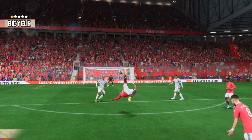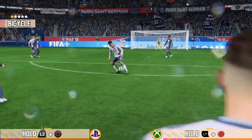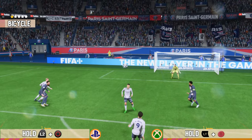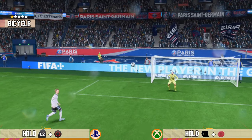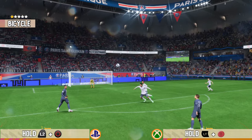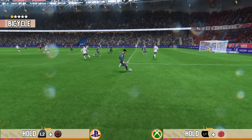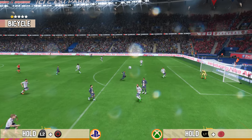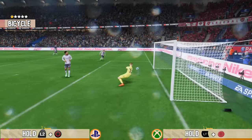If you wanna perform the bicycle kick, the ball should be in the air — you have to cross it, or maybe use a skill move like the sombrero flick. When you wanna shoot, you should be holding L2 and then shoot. L2 on PlayStation and LT on Xbox is the flare button on FIFA. That means your player is gonna perform a fancy shot, or what we call a flare shot. Your player might not go for a bicycle kick every time — you might see him going for a scissor kick, a scorpion kick, or even a backheel shot. But don't worry: if you get the cross right, your player will 100% perform a bicycle kick.